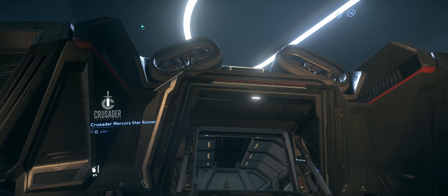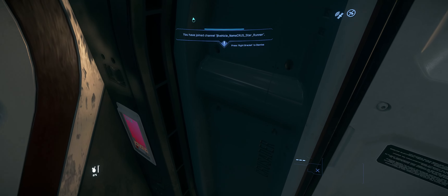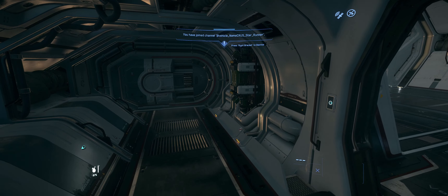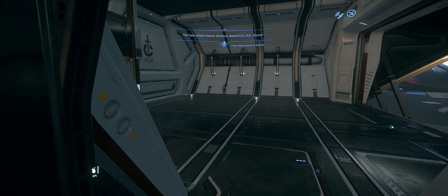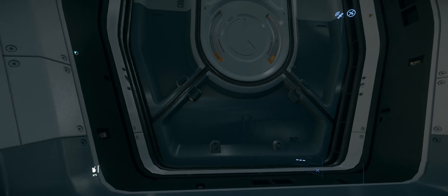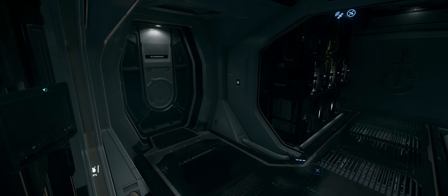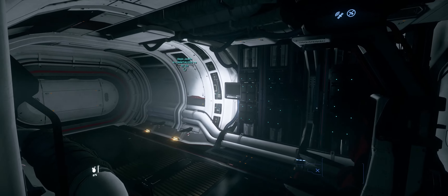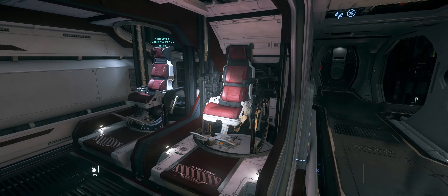I'll just show you quickly the interior. There's nothing crazy to look at. Component room, that's an elevator but I don't want to use that. Server racks — it's like a data running ship, primarily a smuggling ship for scanning. Then you have both your upper and lower turrets.